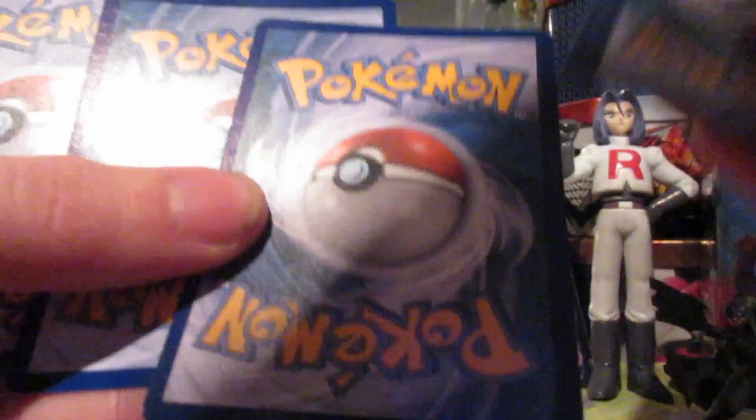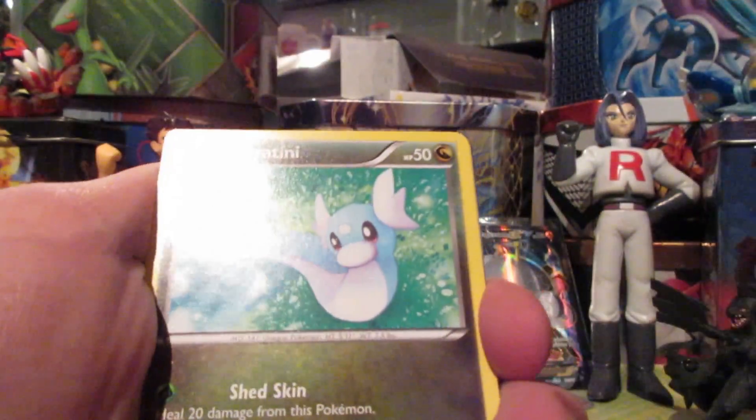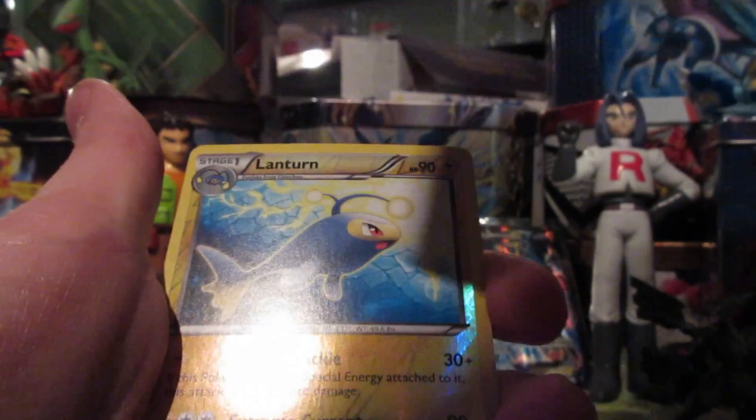Alright, Plasma Freeze: it's blue. We got Skiddo, Dratini, Sandile, Voltorb — Plasma Energy — Need Arena — this really is a Lantern reverse — and a Hariyama.